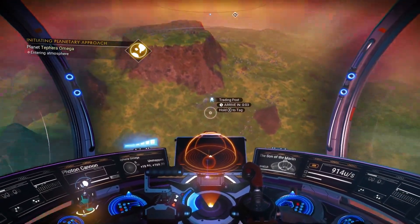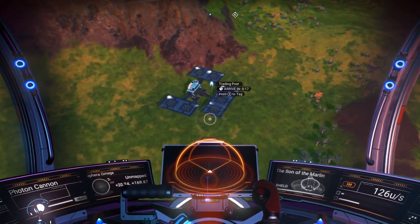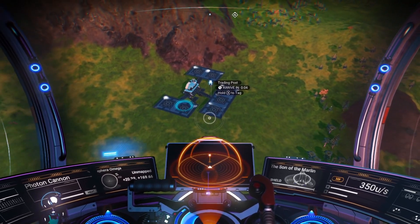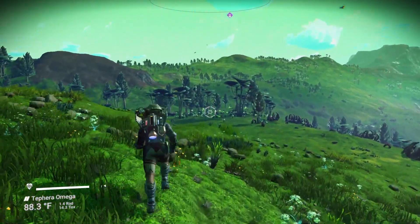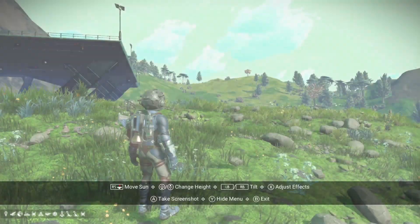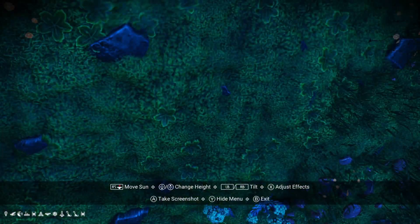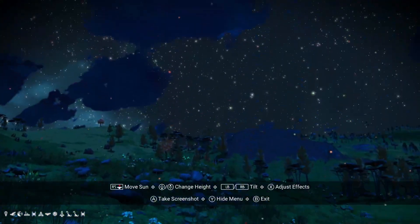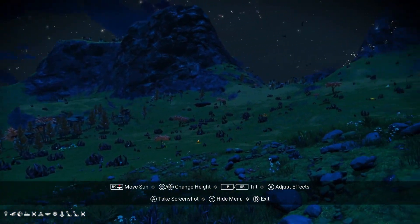At this point you should have a good idea of the colors and some of the characteristics of the planet. Proceed to scan a few things like fauna and get a feel for the place. Don't forget that you can go to photo mode and move the sun to check if anything glows at night — just move it to the opposite side of the planet or basically at your feet. Check twice a few seconds apart, as often the glowing will have a certain rhythm to it.